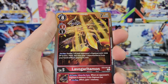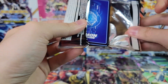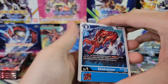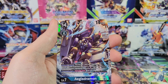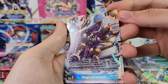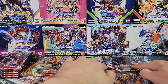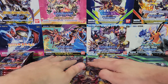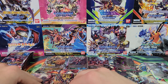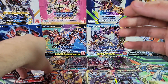Slayer Dromon, Lava Garitamon — put the Slayer Dromon in the wrong pile. Oh, that's a super rare — Aegis Dromon! That brings us up to eight hits with six packs remaining. I have them in a weird layout because I like putting the alt arts separately. There we go — eight hits with six packs remaining.